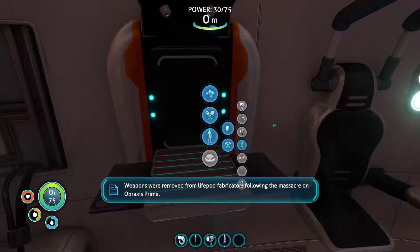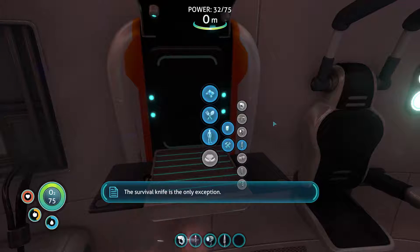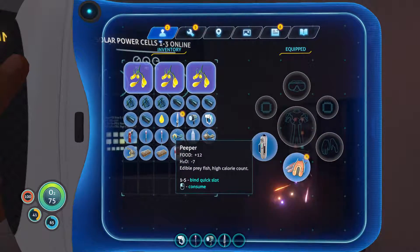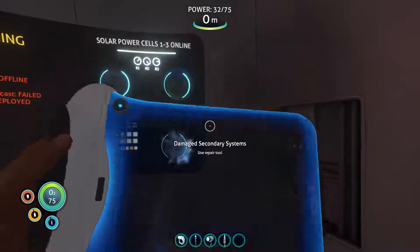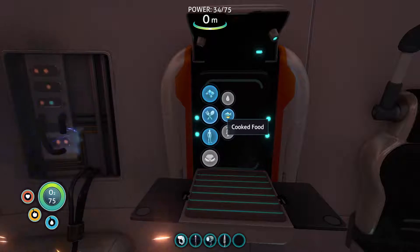Tools — knife! Now I can stabby stab things. 'Weapons were removed from standard survival blueprints following the massacre on Abraxas.' Oh no, fair enough. I should probably eat my food before it goes bad. Some water, all good. Yay, I got a knife now!